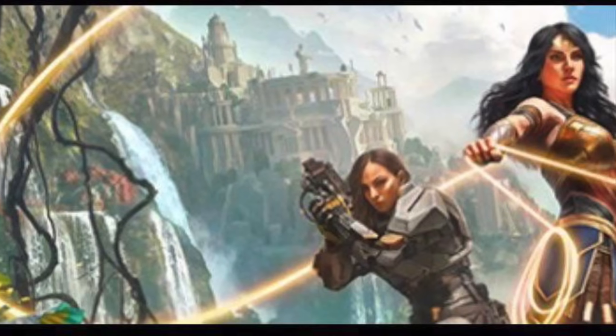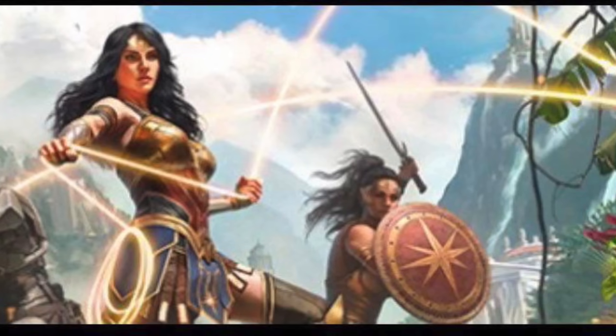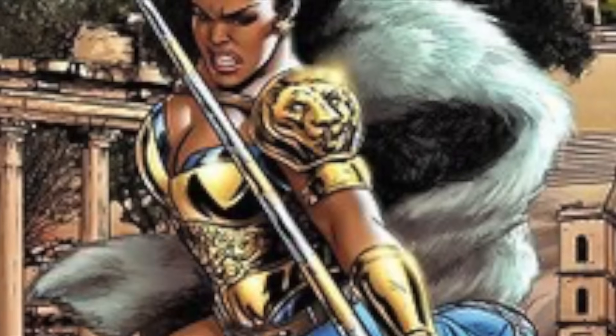First, a Monolith employee put some of the game's concept art in their LinkedIn bio, which gave us our first glimpse at potential support characters, with some speculating we were looking at an Argus agent and Nubia next to Diana.